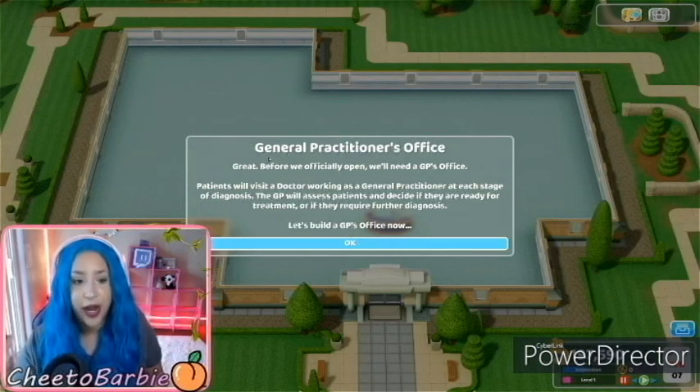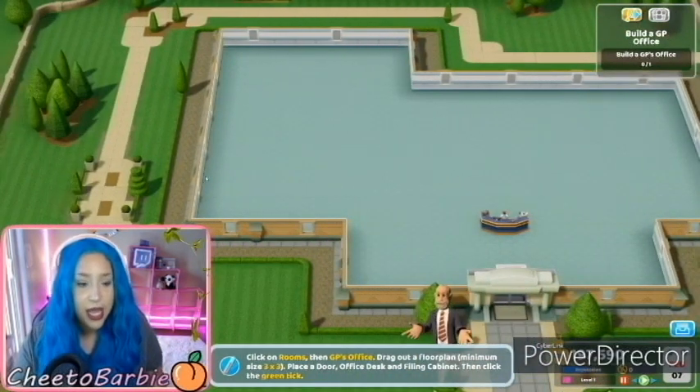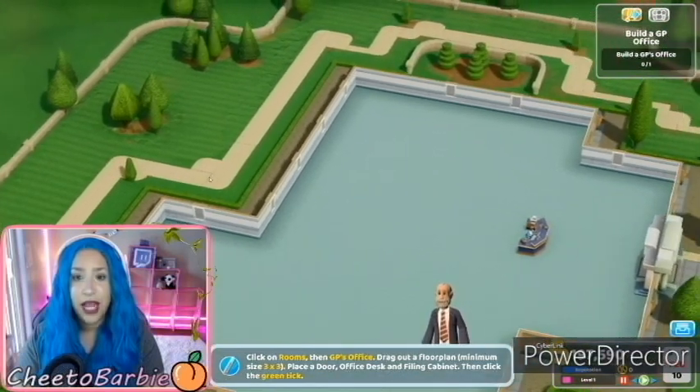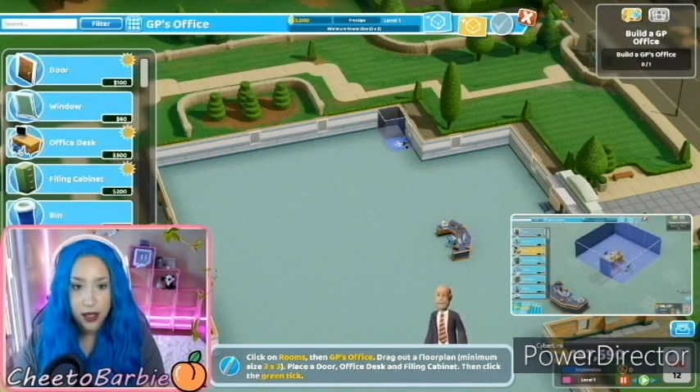General practitioner's office. Before we officially open, we'll need a GP's office. Patients will visit a doctor working as a general practitioner at each stage of diagnosis. The GP will assess patients and decide if they are ready for treatment or if they require further diagnosis. Let's build a GP's office now. Room building — to build a room, click on the room. In case you don't know, go ahead and read this. Where do I want to build a GP's office? I think I'm going to build it against this wall right here. So we go to rooms, GP's office.